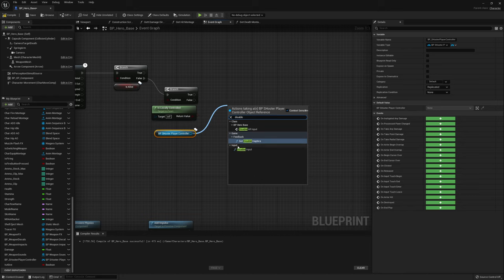Quick test - launching the multiplayer session, testing with the client. The menu appears when dead. Going to the main menu works - the session is destroyed and we can search for a new session. The widget is working. Now let's set up respawning the character.